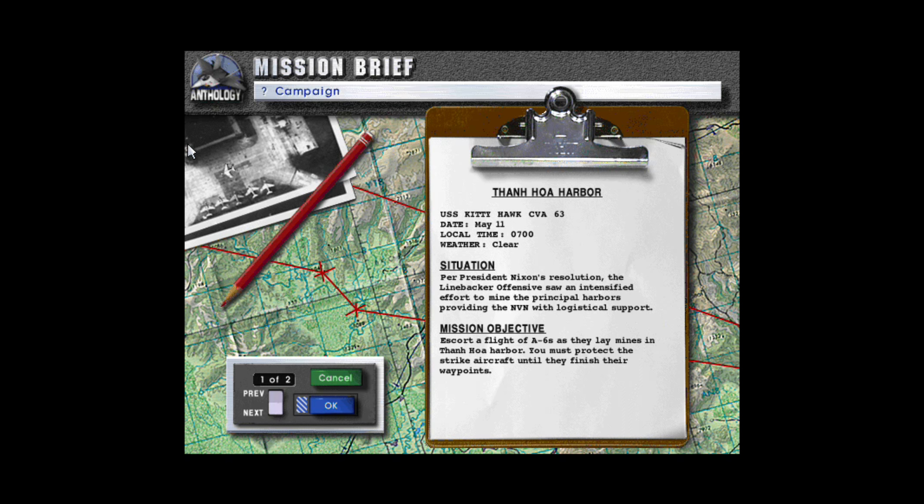Here are the A-6s that we're escorting. The A-6 was the principal medium-heavy attack aircraft of the U.S. Navy during the Vietnam War, and throughout much of the Cold War too. I believe it had two non-afterburning engines, so it was a subsonic aircraft only. It could carry, I believe, 20,000 pounds of payload — bombs, missiles, rockets, what have you. It had a crew of two, and I believe Senator McCain actually flew one, or flew in one, when he was shot down and captured during the Vietnam War.